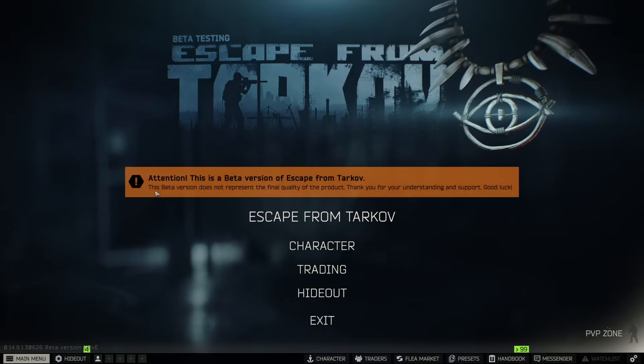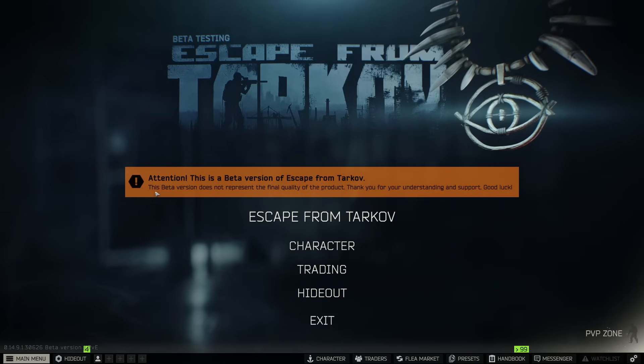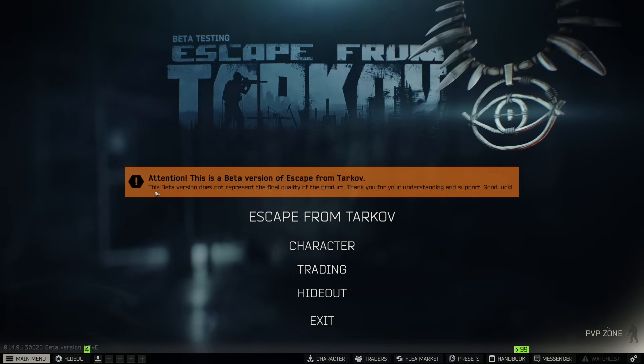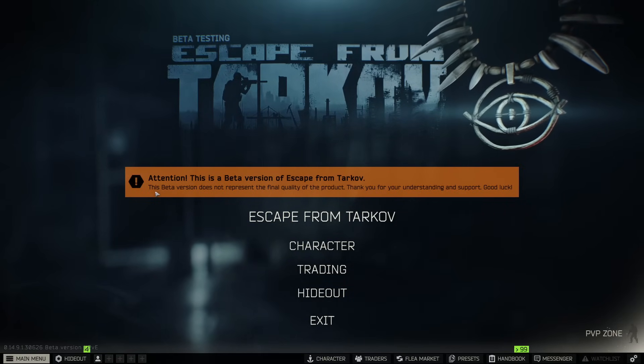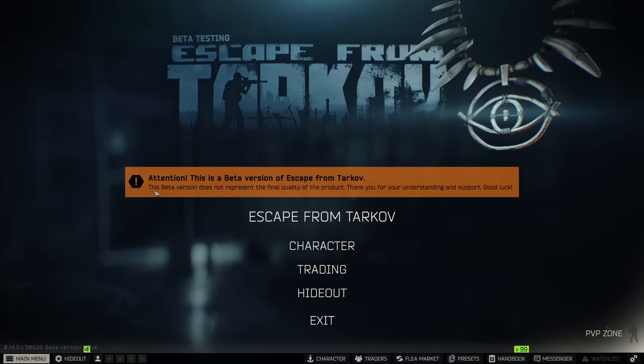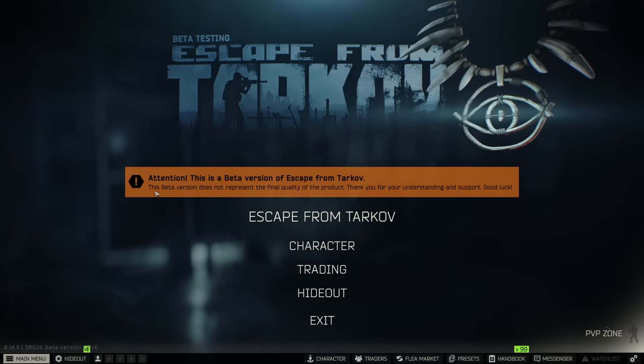What's going on guys, isaces here. Today I'm going to be showing you a solo guide for co-op extracts on Interchange. Make sure you're dropping a like on this one and subscribe to the channel for more PvE content. It is possible to actually do a co-op extract as a solo player, especially on Interchange because of how the scavs work, at least in PvE.